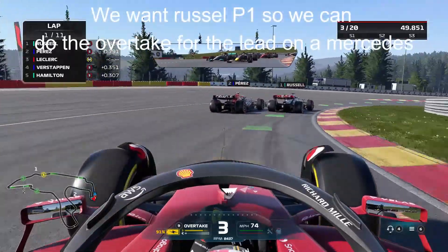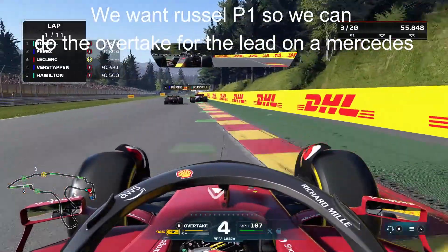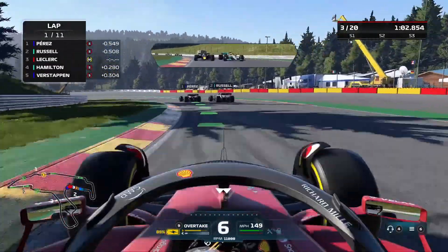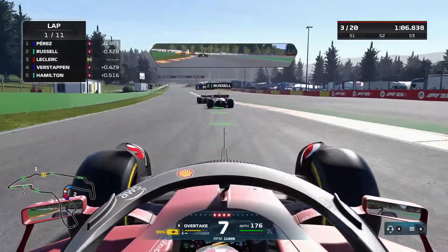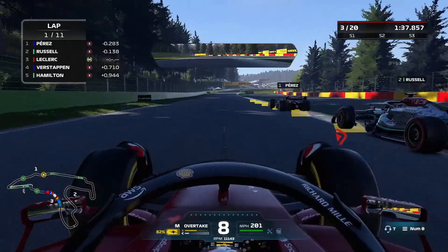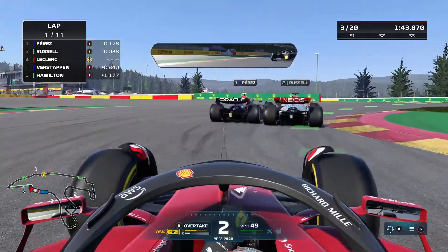Come on, George. I know Checo's going back at him. I don't know, they're having an awful sector. Russell just has to get past and he's refusing to do it. He's a silly git. We've got a good run on Russell and Perez - we're going to go around the outside of Russell. Chance opens up. We are very early on the brakes.